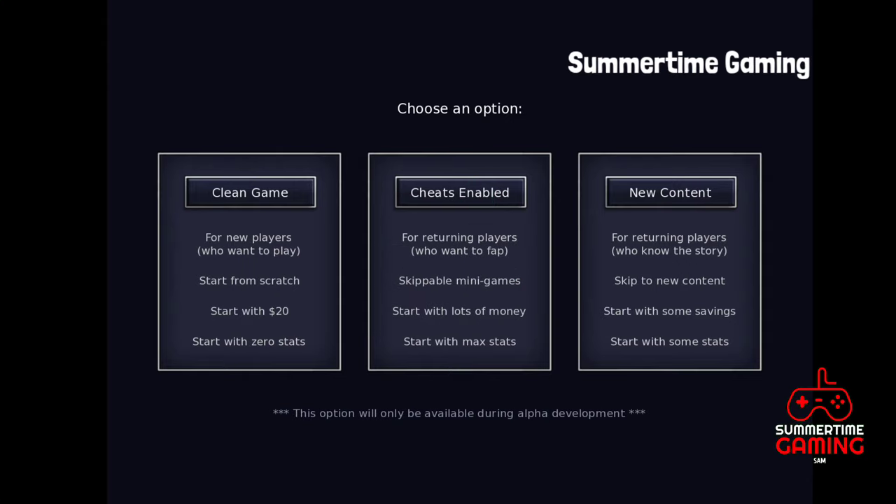There are three options: Clean Game, Cheats Enabled, and New Content. Let's start with Clean Game. If you start with a clean game, you will start from the beginning and you will get only $20, your stats will be low, and you have to build your stats. You also have to play the mini game — you can't skip it.